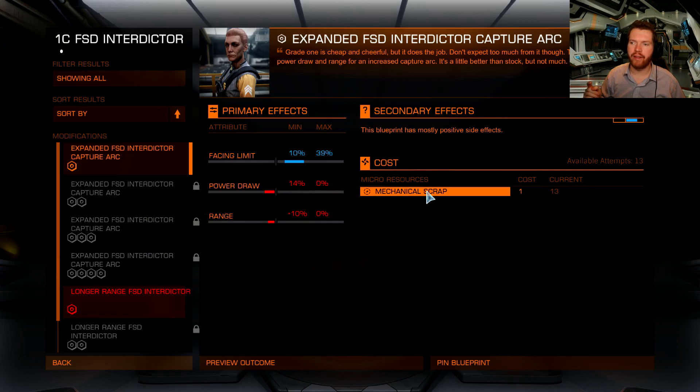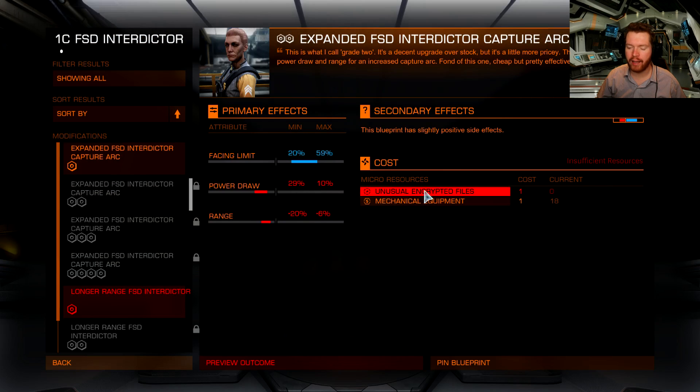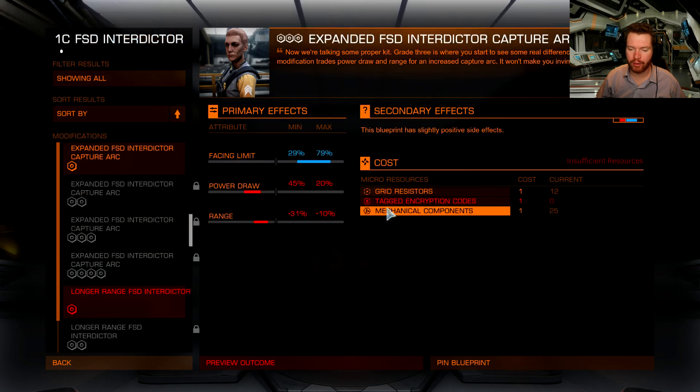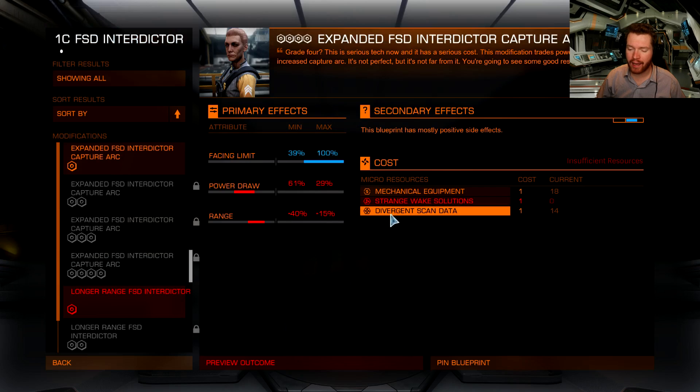You can also go to the spreadsheet I have that lists all the engineering materials you would ever need — that is in the description below. Mechanical scrap is from Davs Hope or the Tanker. Unusually encrypted files you get from scanning satellites. Grid resistors and mechanical components you get at the same location — Davs Hope or the Nathan Klaas Tanker. Divergent scan data you get from scanning surface science bases, and straight wake solutions you get from scanning high wakes, which you can do in distribution centers. Links to all those videos are up here if you are interested.